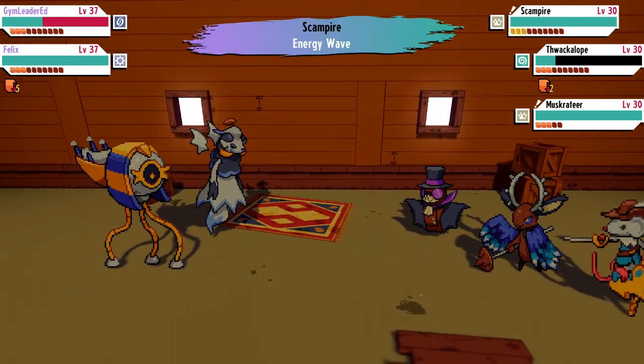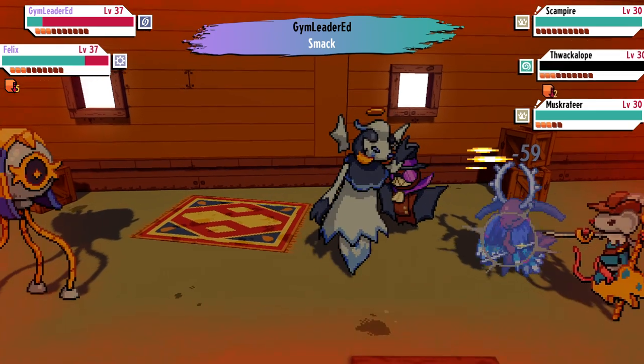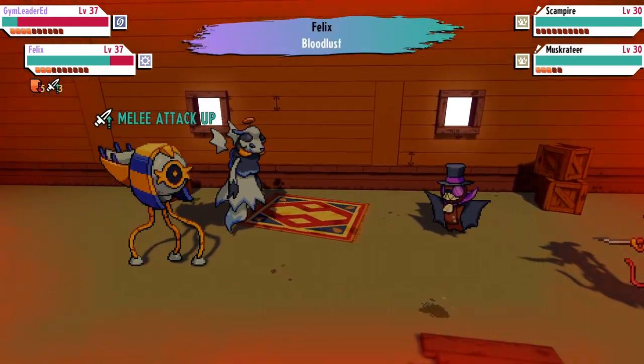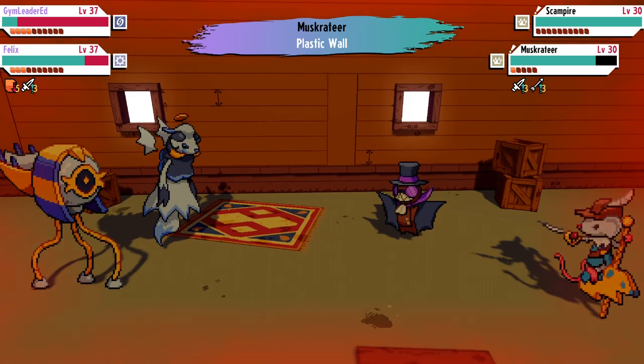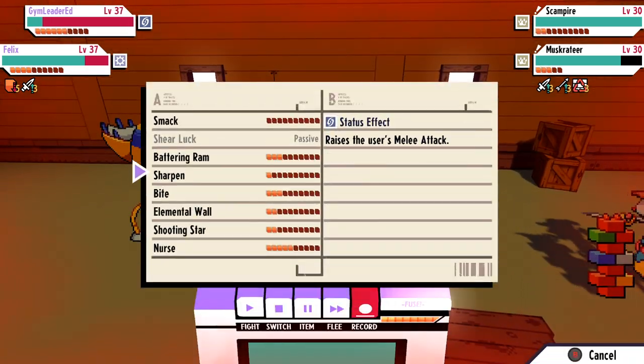The stickers present within Cassette Beast allow monsters to not only learn moves as they level up, but also allow for a vast amount of customization via the ability to peel off and place these stickers on your cassette tapes. In today's video we're going to explore how stickers act in battle, how you can obtain stickers, the depth of customization, and more.